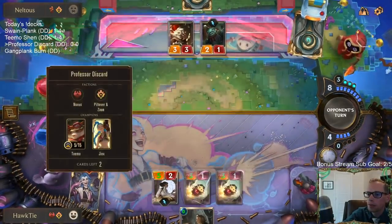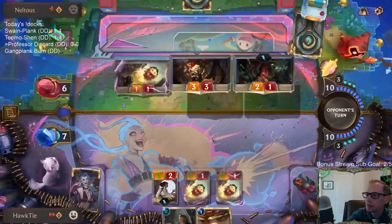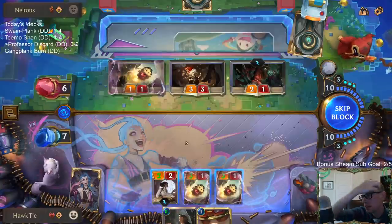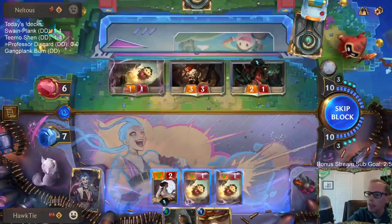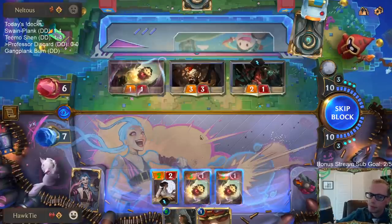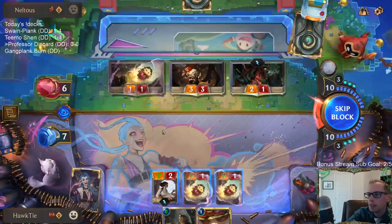Hit them for six. They stole a Daring Poro - why are they stealing the best stuff? This last card has to be Jinx, right? We've only seen two and they can't steal champions, so I'm fairly confident that last card is Jinx. I'm not going to block everything in case of a Riptide Rex topdeck - I have to kill them next turn. I need to do six damage. If they have Rex on top, I lose regardless.